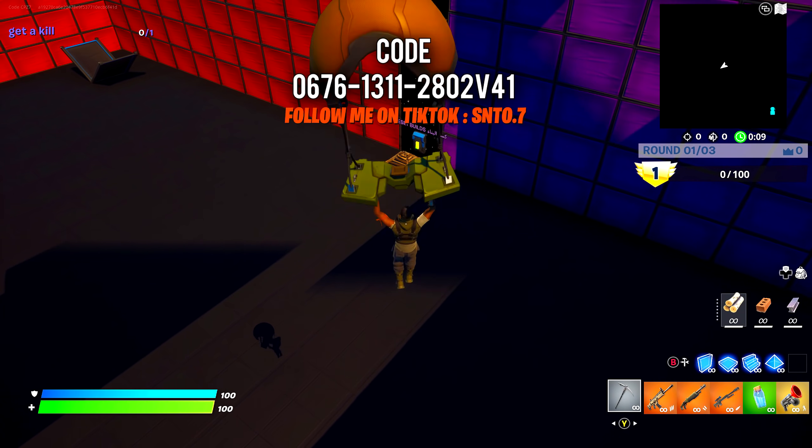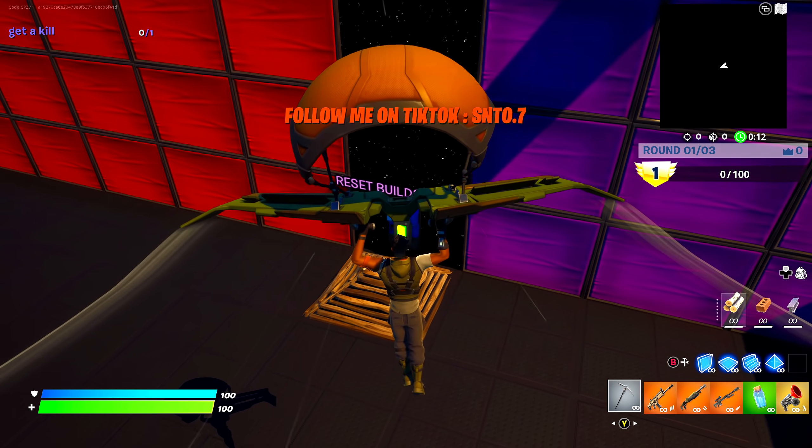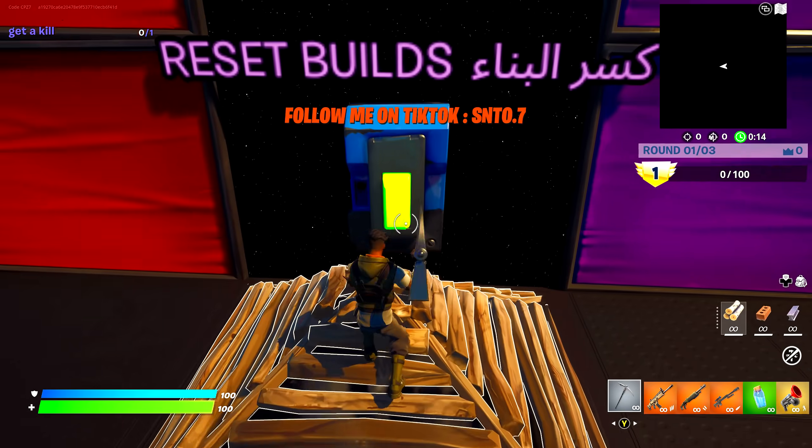If you don't know how to change the version number, you can copy the code from the description exactly how it is. Once you're inside, go on top of this cone and do any emote.